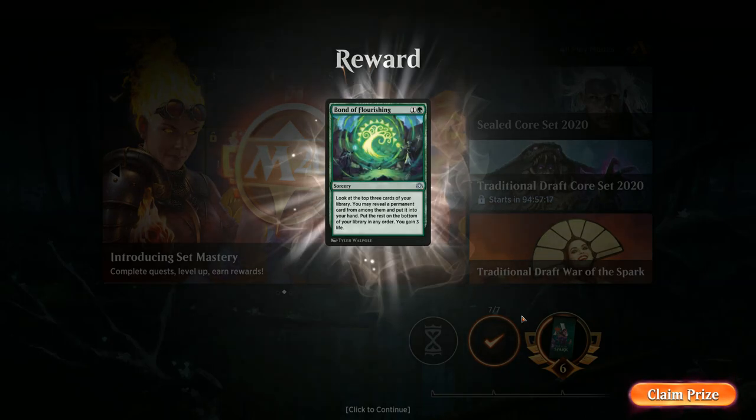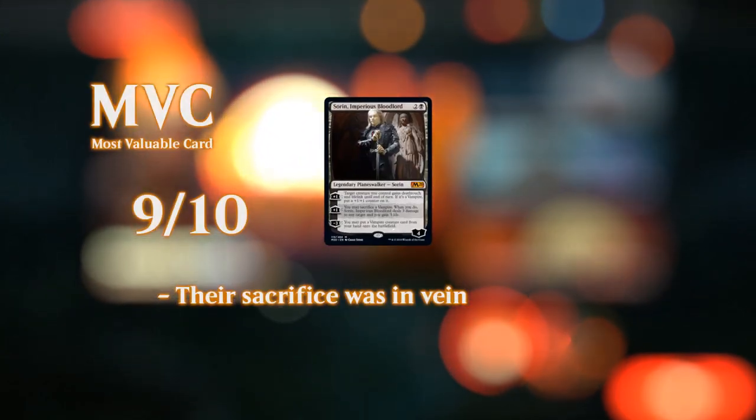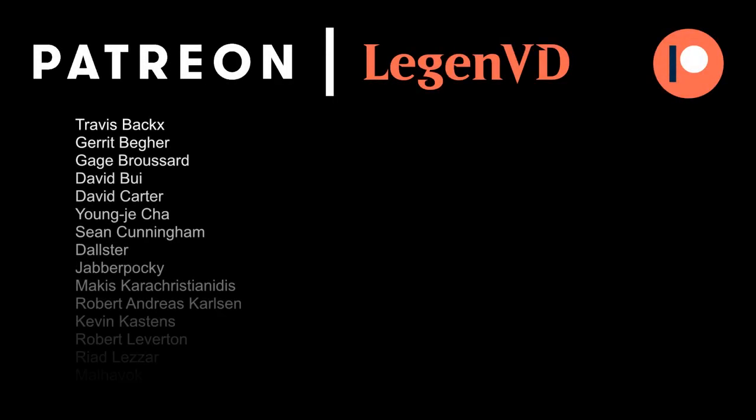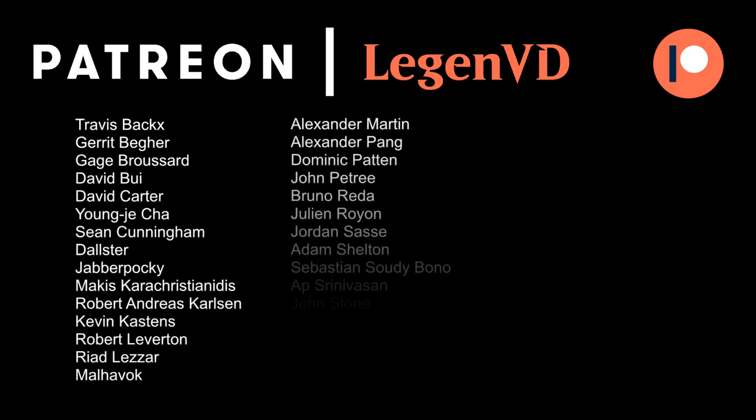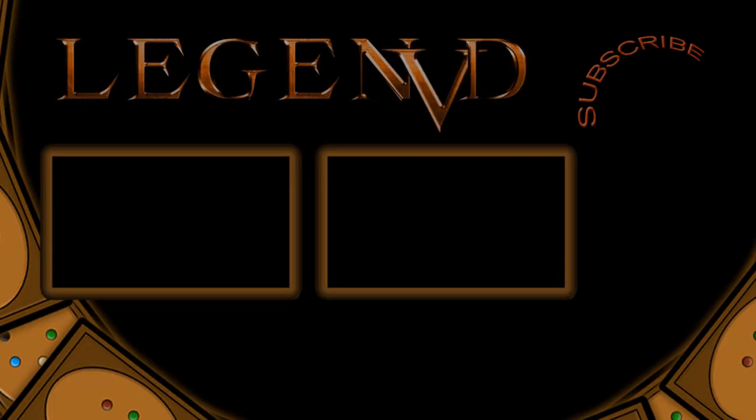We're empty-handed but far ahead on board — a great time to draw Champion of Dusk. Opponent plays Llanowar Elves. Drawing Conclave Tribunal, we can kill them if we tribunal the elves and pump our team with Sorin's +1. We diversify, pump the Zealot, and that's exactly 10 damage. Sorin again proved important, helping us deal with Wild Growth Walker before it got out of hand. Thanks for watching — have a nice day, and thank you to all my patrons at patreon.com/legendvd.